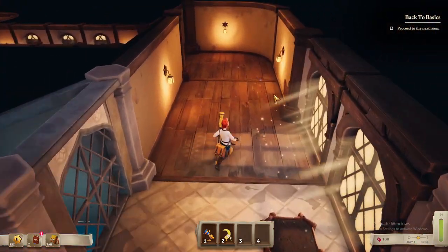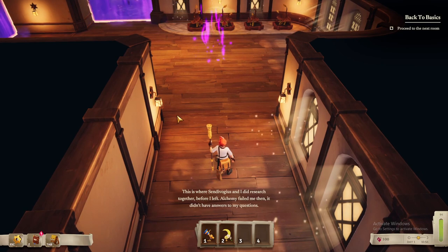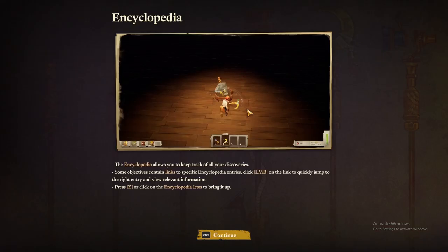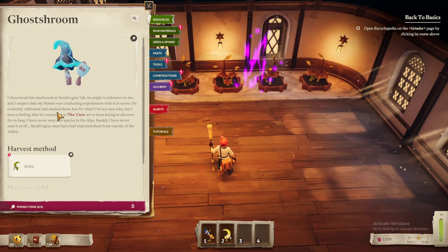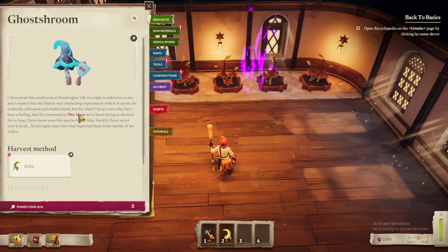This is where I did research before I left. Alchemy filled me then, but it didn't have answers to my questions. I must try one last time. I should open my encyclopedia to decide what to do next. The encyclopedia allows you to keep track of all your discoveries. Some objectives contain links to specific encyclopedia entries — click on the link to quickly jump to that entry. Press C or click the encyclopedia icon to bring it up. Ghost rooms: I discovered this mushroom at Sindipodius's lab. Its origin is unknown to me and I suspect my master was conducting experiments with it in secret. I have a feeling it's connected to the cure we've been trying to discover.